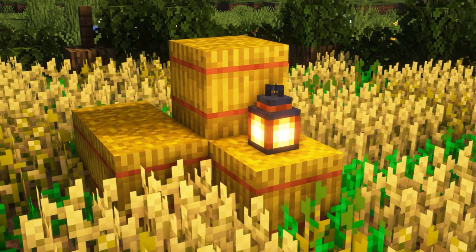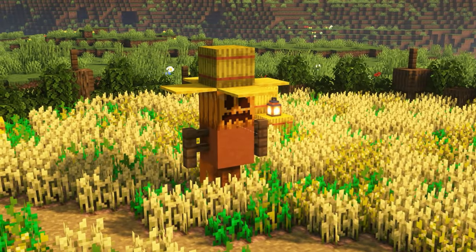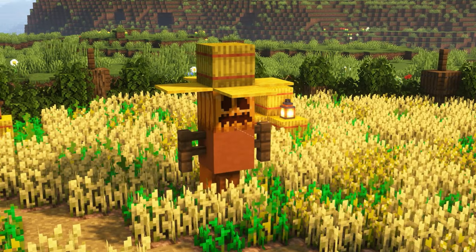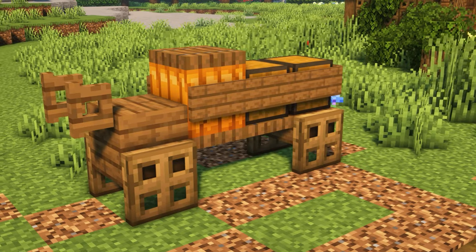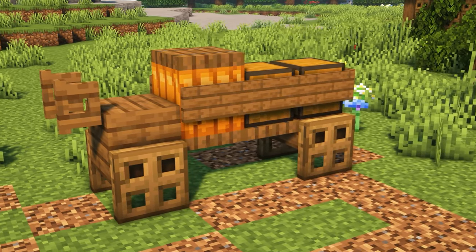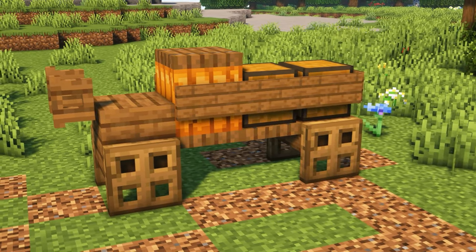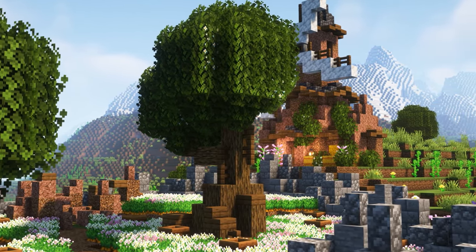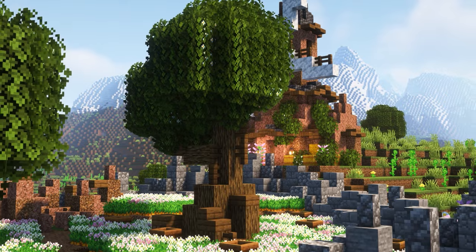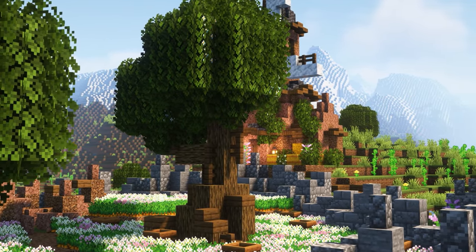Why not add a scarecrow to your field? We may not have crows in the game, but at least if they're ever added you know your farm's going to be safe. Storage carts are a great way to add a bit of detail to your farmland, and you can also use them to display what's being grown in your field. Adding trees is a great way to break up what may otherwise be a boring looking field - this is just a slightly customised large oak tree.